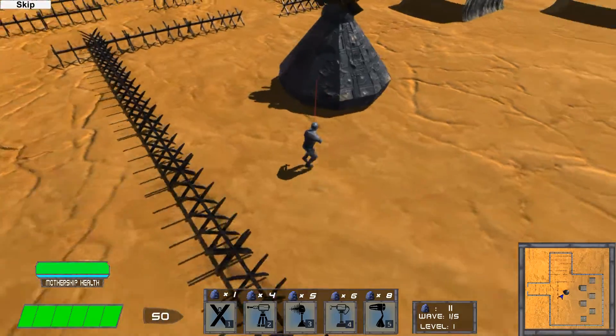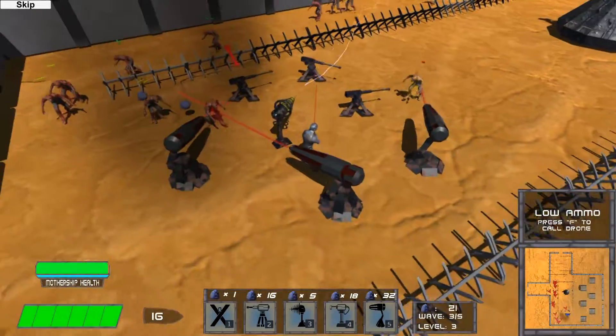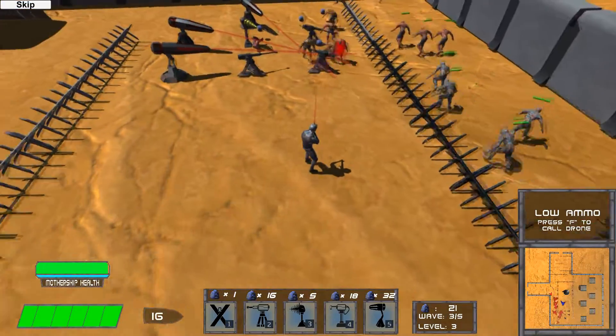You'll be using all these deployables in the defense of your mothership. Make sure your enemies don't destroy it, or you'll never get away from this hellhole.